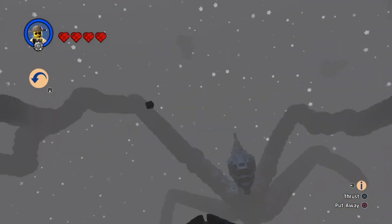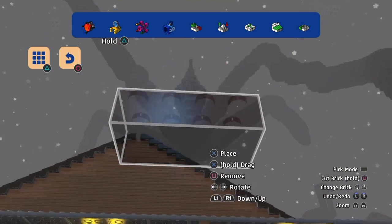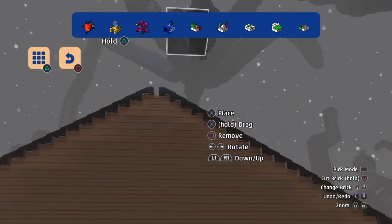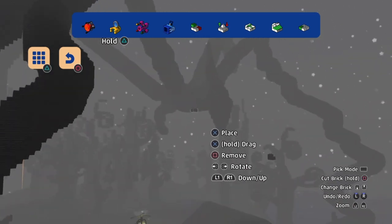I think they call this biome the Weird Woods or something like that. Look at the twisted trees around us — it's perfect for the Upside Down. You can build all sorts of stuff in here. I'll try getting a better view of this thing — look at that guys, that's really cool.